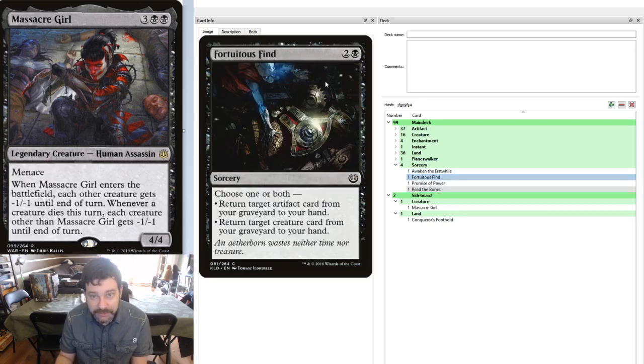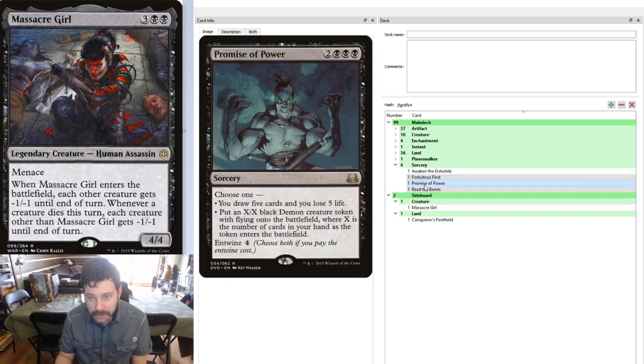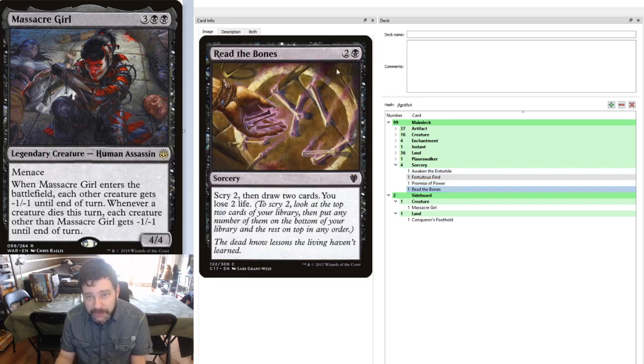Fortunate Find is fantastic recursion because it brings both an artifact card and a creature card from our graveyard to our hand. Running Promise of Power for the time being — when you pay the 5 mana, you can either draw 5 cards and lose 5 life, or get an X/X Demon where X is the number of cards in your hand, or if you have Entwine, you get to do both. I say it's a bit of a filler card because I'm sure there are other cards that reward creatures going to the graveyard with hand cards, but this is a placeholder until I decide on a better choice. Read the Bones: Scry 2, draw 2, lose 2 — again, there are probably better options, but it's nice to have ways to go through the deck a little quicker.